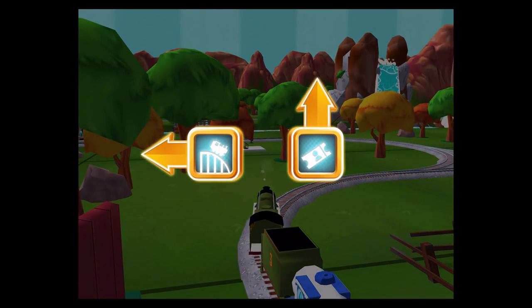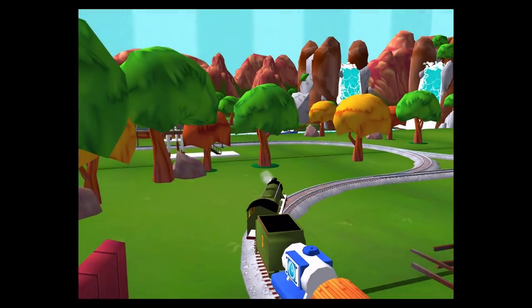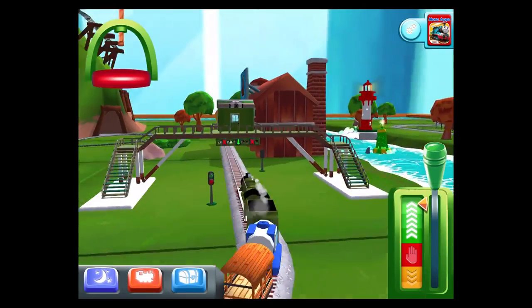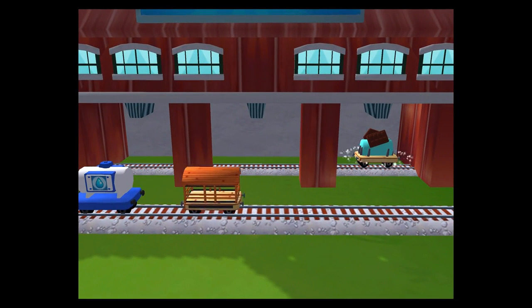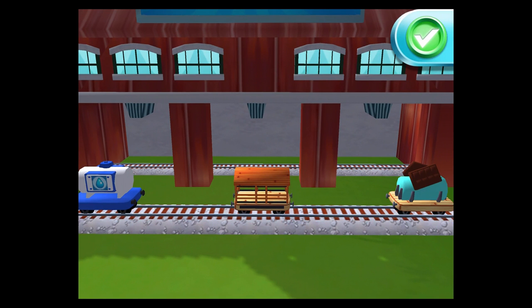Where should we go next? Forward leads to the Town Square Station. Left leads to the Crazy Coaster Mountain. Next stop, Crazy Coaster Mountain. A new wagon — your engine would love to pull that. Well done!